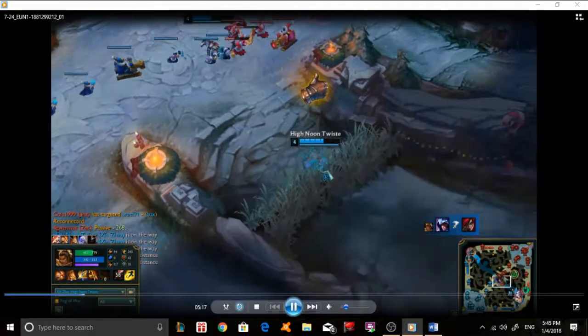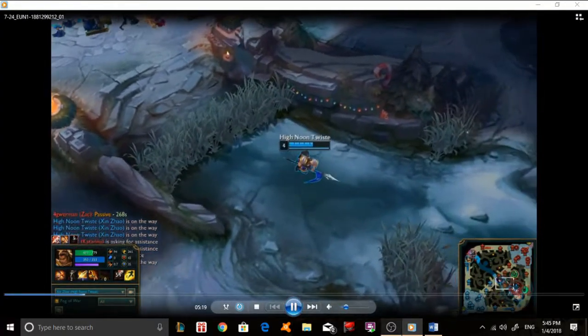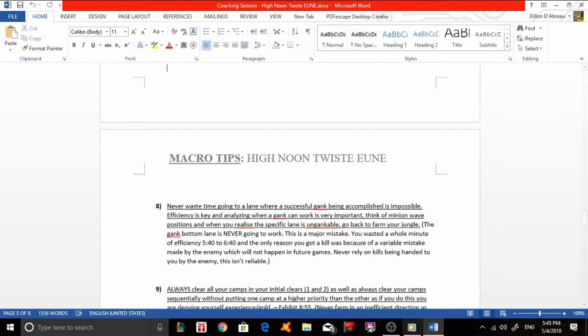Always help your laner push the ally wave into the enemy tower without taking minions after a successful gank kill. This is macro tip number seven. Doing this starves the enemy laner of both minions and experience, putting them behind while putting your laner ahead. It also allows your laner to back more quickly and return to lane faster to catch the next minion wave.